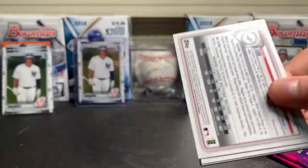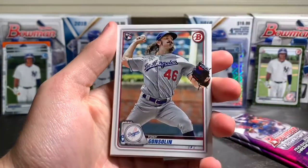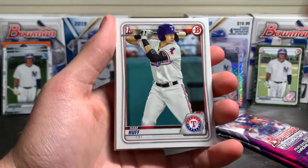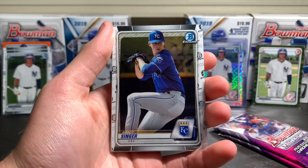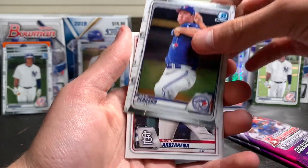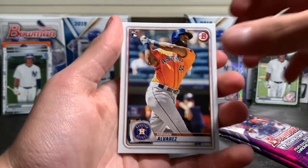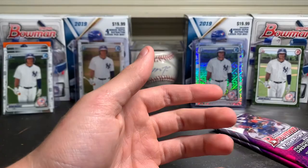Last base pack. Got a nice Gavin Lux on the back, Junior Fernandez, Tony Gonsolin, Jacob Amaya, Sam Huff — that's a good one — CJ Abrams, Brady Singer, Nate Pearson, Randy Arozarena, Yordan Alvarez relic, and a Gavin Lux relic to end things off.